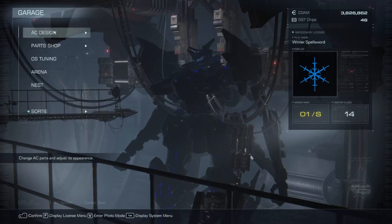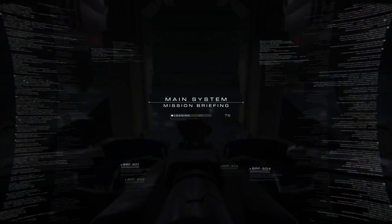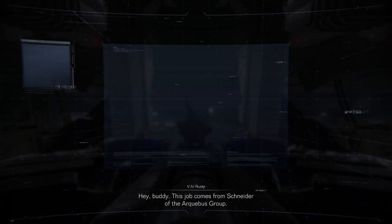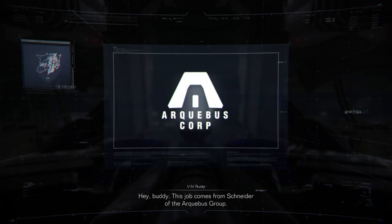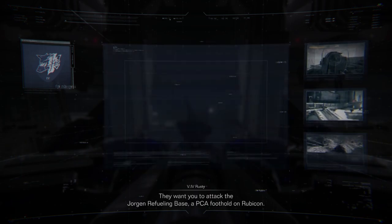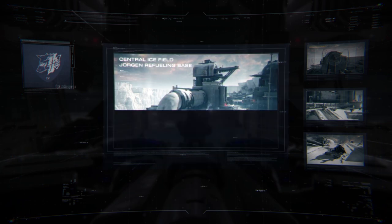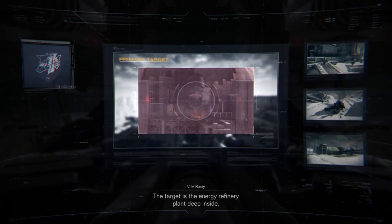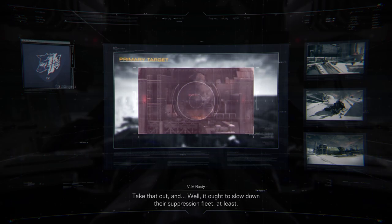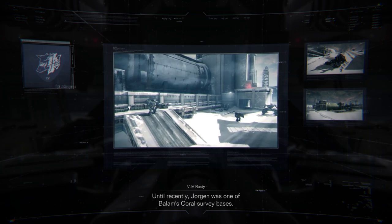Welcome back everyone, this is Winter Spellsword and we're playing more Armored Core 6: Fires of Rubicon. Decided to show Attack on Refueling Base again so I can bully those dual bosses again. Until recently, Jorgen was one of Balaam's coral survey bases.